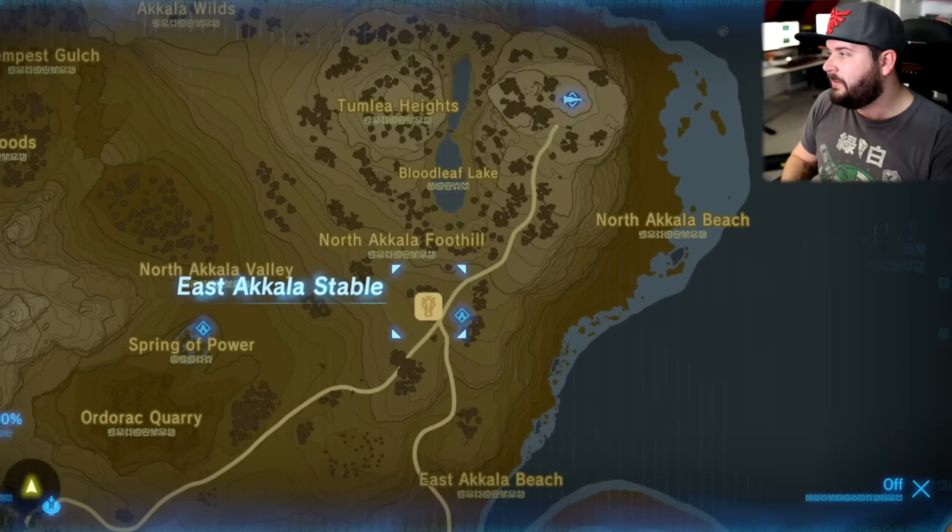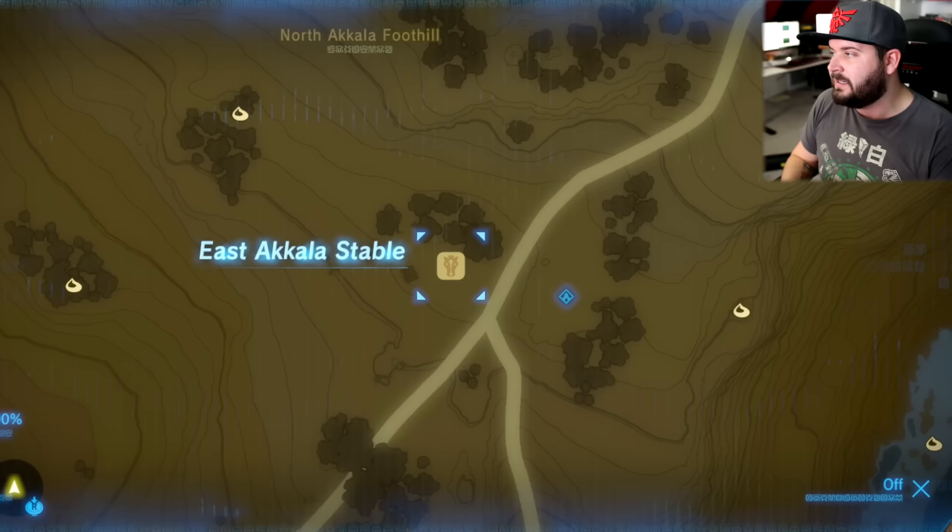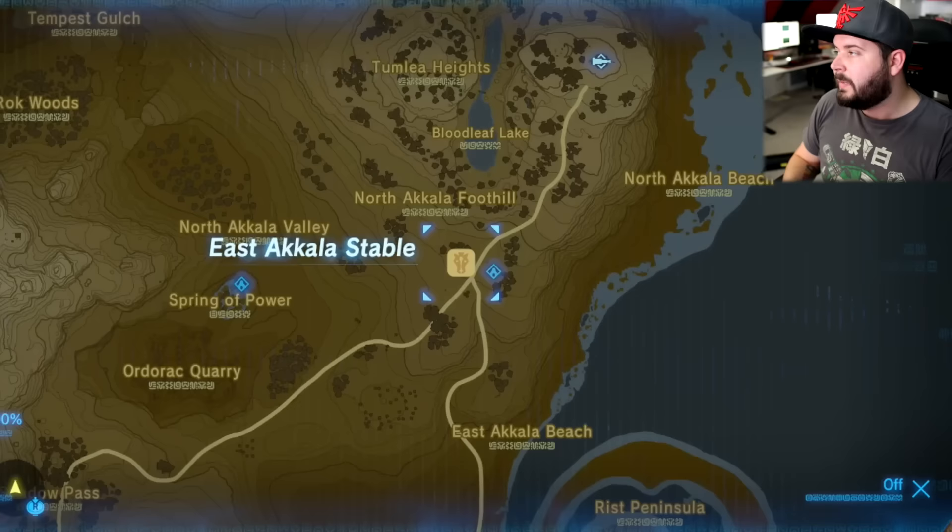Directly south of that is the East Akala Stable with the Katosa Aug Shrine right there. Directly to the west of the East Akala Stable, you're going to find the Spring of Power. This requires you to have a Dragon Scale from the Fire Dragon — just drop it in the water and you're good to go.